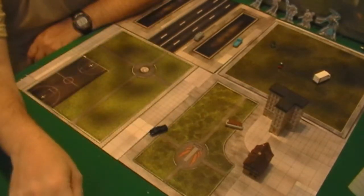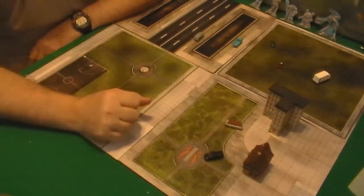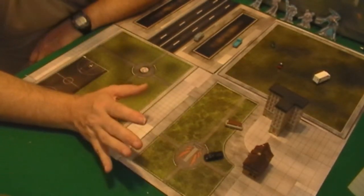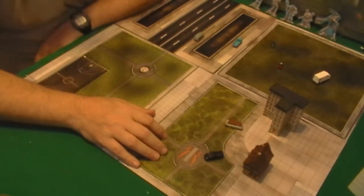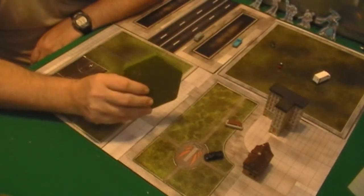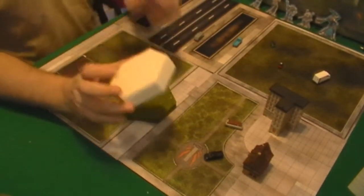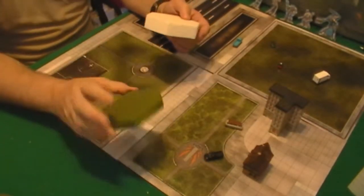If you've watched older videos, you know I'm a wargamer from way back and I have a set called Terrain Maker. Terrain Maker hexes — they come in hexes about this size — it's just plain styrofoam that you can cut, shape, or mold. What you do is you paint them and you flock them.